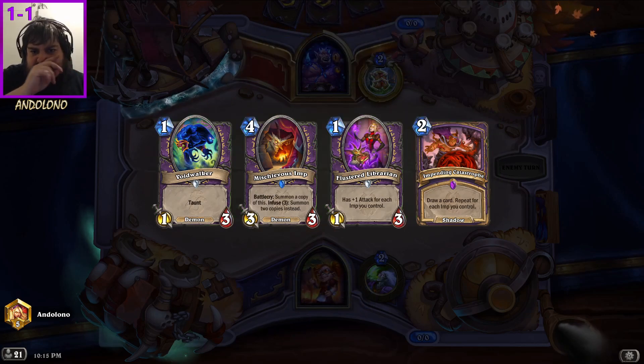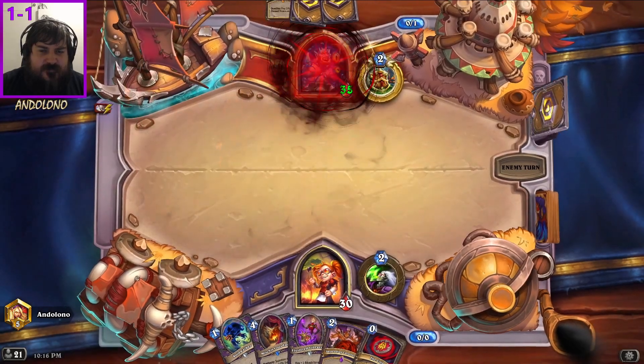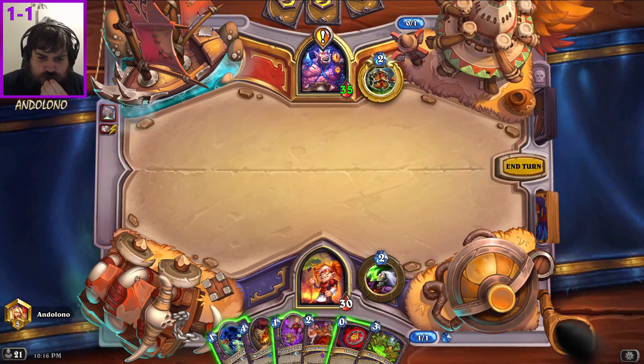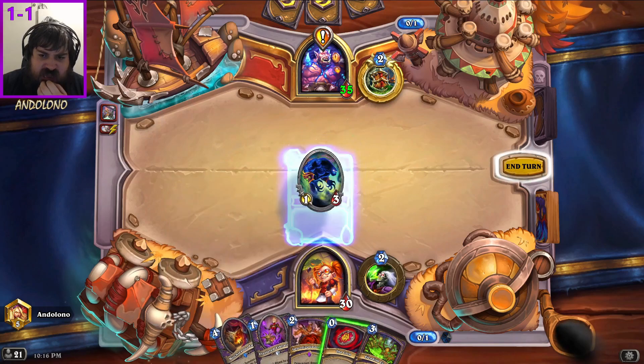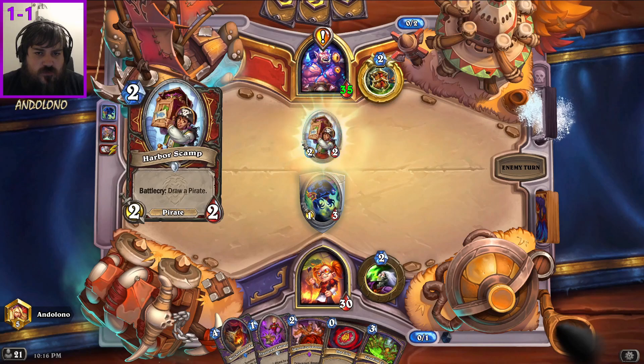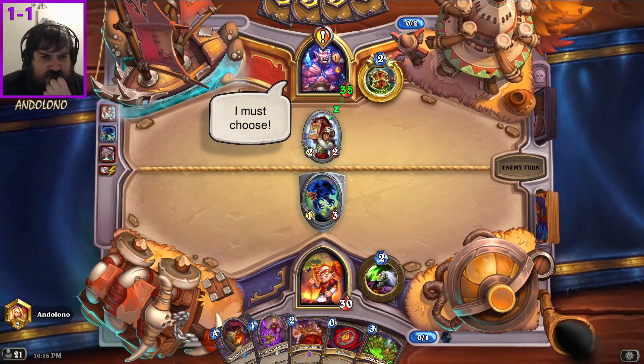That's a pretty good hand actually. I might also have Far Cry 4 for that matter. Oh, pirate warrior - how exciting. Interestingly it's 35 health pirate warrior. How do I want to do this? Let's save the coin for next turn so I can finish circle on turn two, and then look for a catastrophe or library maybe on three. But this is aggro versus aggro - probably. As I said they're running 35 health, so maybe it's control pirate warrior - I have no idea.